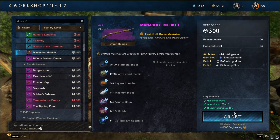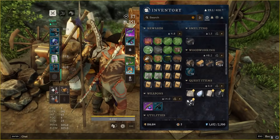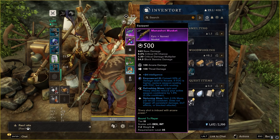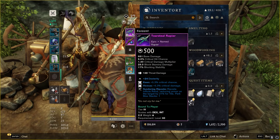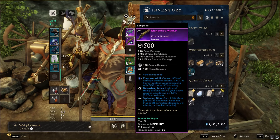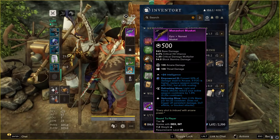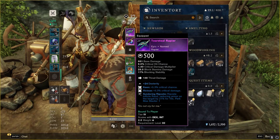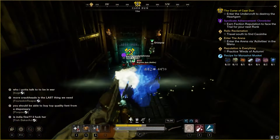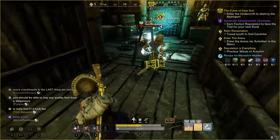I had to go level my engineering afterwards, so I just put together all the different steel tools that I could, getting that bonus XP from it. I really didn't want to grind for the musket, so I bought the materials I needed to level my engineering — basically just bought steel bars and made all the stuff I could, followed by some blunderbusses. And then afterwards, I went and bought everything I needed for the musket. 100 engineering done. The musket is made. We're sitting at level 36 with two 500 gear score weapons. I know this musket has kind of crappy perks, but for its gear score, it is going to outperform anything else we have access to right now. And the rapier actually has great perks on it.